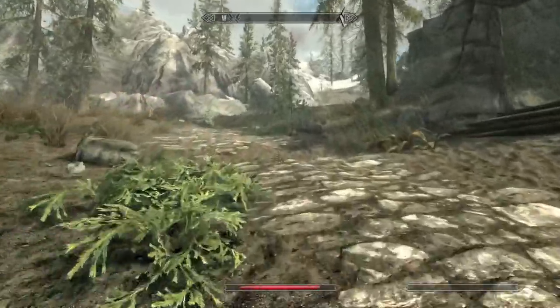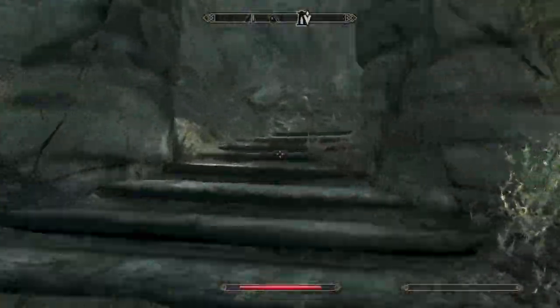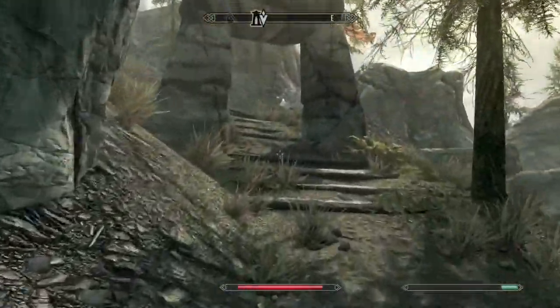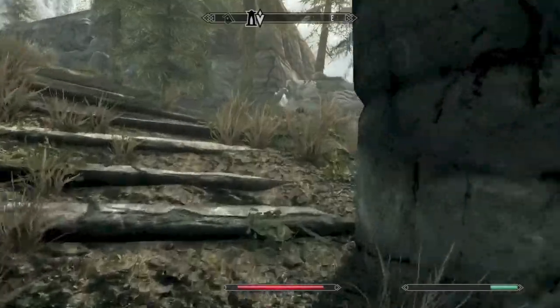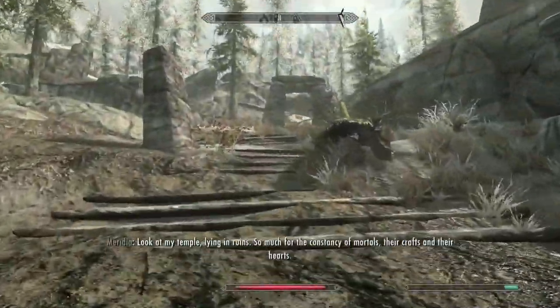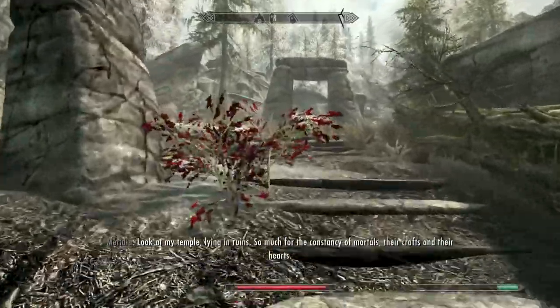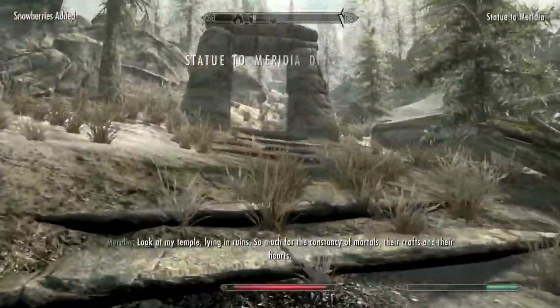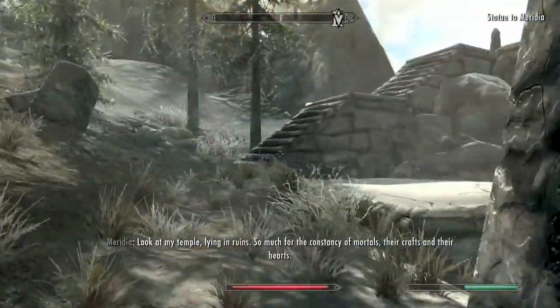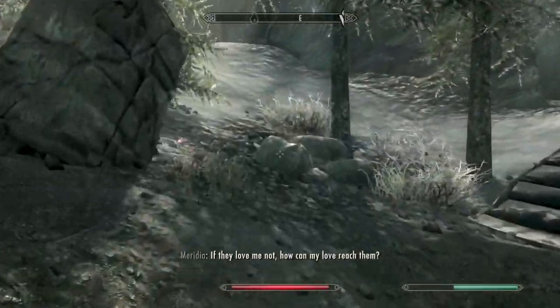If you don't already have Merida's beacon, you will need to go and visit her statue. Upon visiting the statue, she will tell you that she wants you to go and retrieve her beacon and bring it back to her. That will place a marker on your map at a random location. You will have to clear out that area, loot a chest, and retrieve Merida's beacon. Then you will bring it back to her statue.